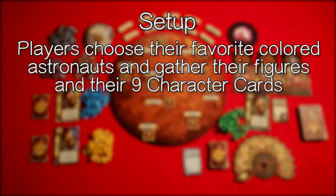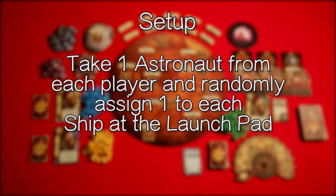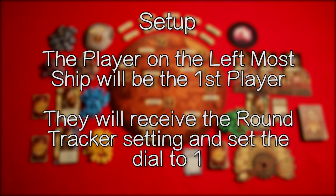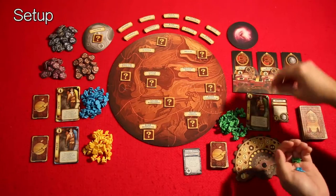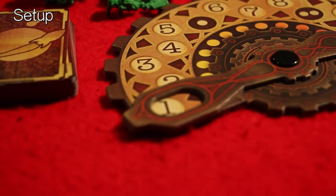Players should choose their favorite colored astronauts and gather their figures and their nine character cards. Take one astronaut from each player and randomly assign one to each ship at the launch pad. The player on the leftmost ship will be the first player and they will receive the round tracker, setting the dial to one. Randomly, green will be the first player and gets the round tracker.